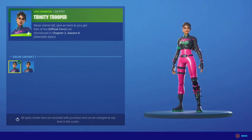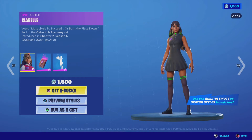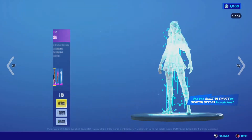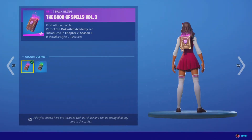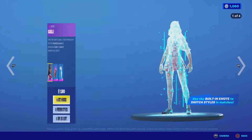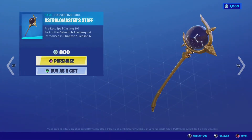I think we're gonna get this skin. Then we have 'Most Likely to Succeed' or 'Burn the Place Down,' part of the Oakwich Academy set. There are two styles as well. The Book of Spells Volume 3, also part of the Oakwich Academy set, Chapter 2 Season 6 — Turning Green. I'm gonna get this one too.